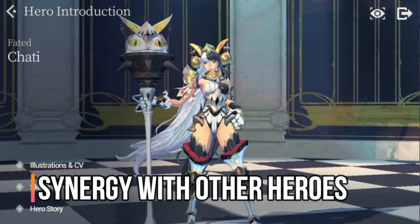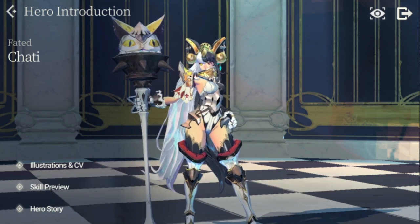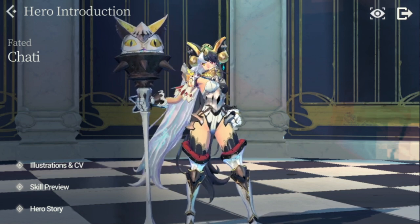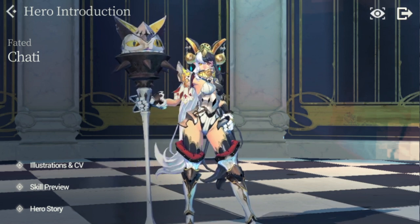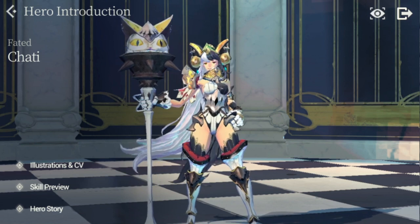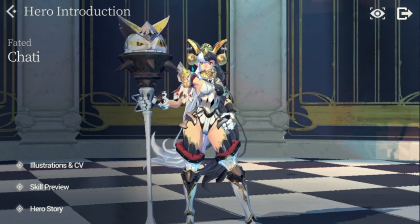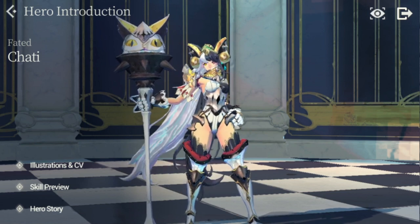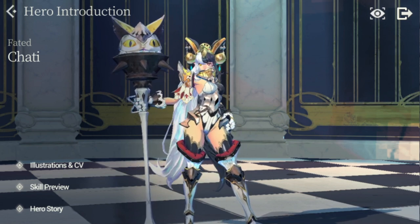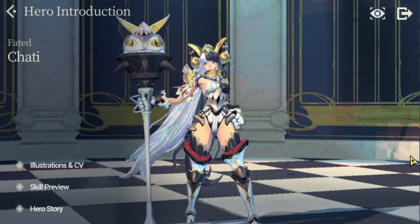For synergy with other heroes, Chatty is really good at protecting the back row and has shared health to the lowest HP hero among your allies, so she works well with fast heroes that tend to have low health. She also synergizes well with heroes that give her additional health, like Garf, who gives her additional health — that helps her give bigger shields and also tank for herself.